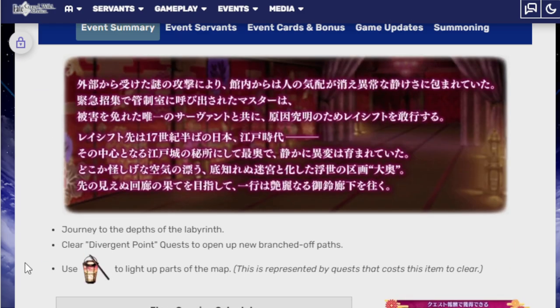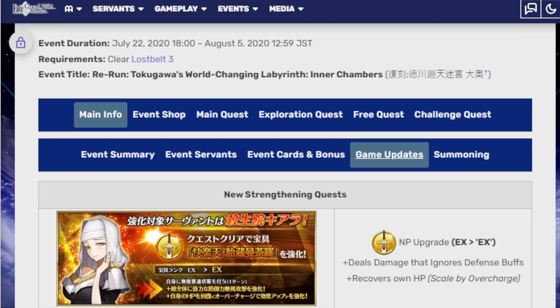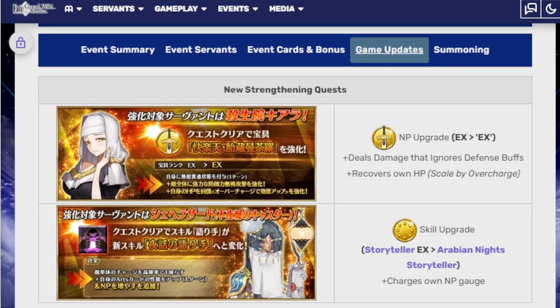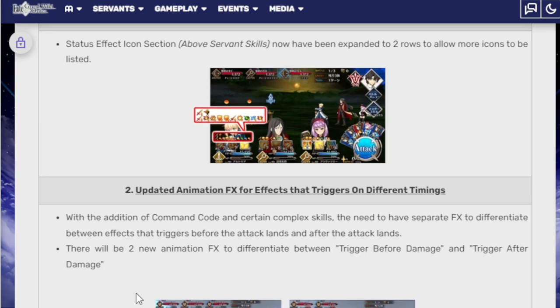Pretty easy event. In terms of the units, there's no free unit, but we should get the MP upgrade for Kiara — the regular version — and for Scheherazade, turning our Storyteller EX into Arabian Knight Storyteller, which is very good. Very nice buffs.